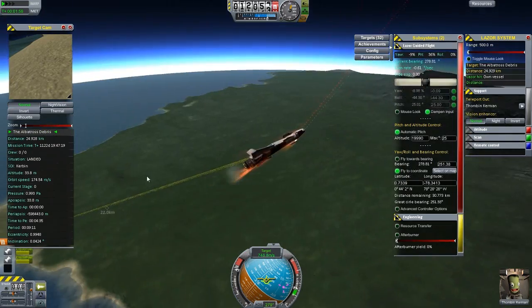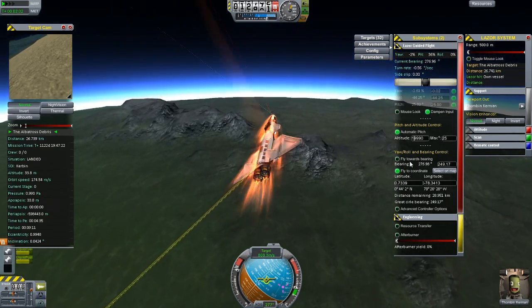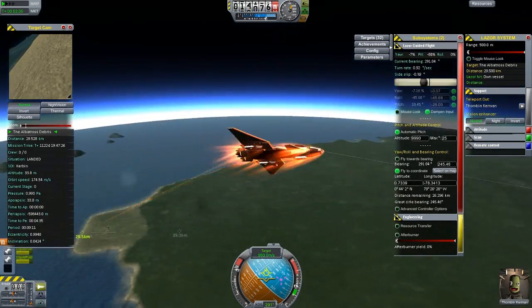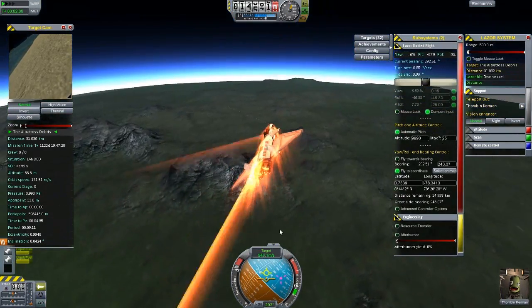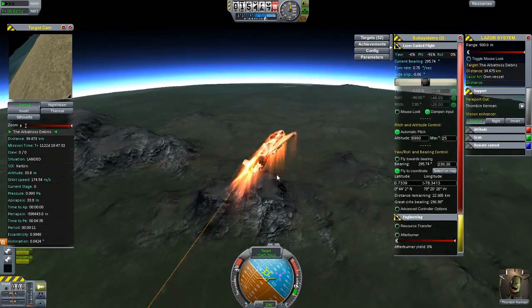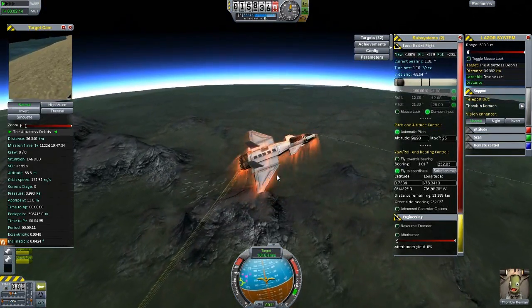You can do resource transfer as well. What I'm going to do is decrease the altitude here - we want to go down. We're getting re-entry heat, funny enough - even the lasers are getting re-entry heat. That's really interesting. Okay, that's a failure.